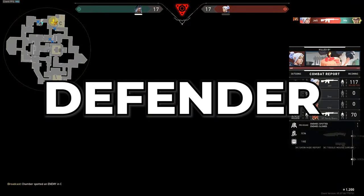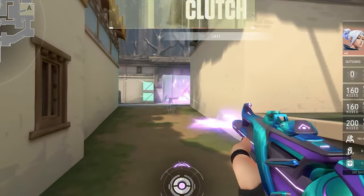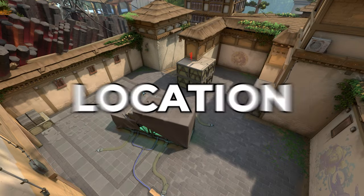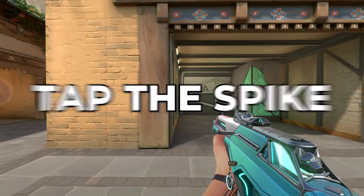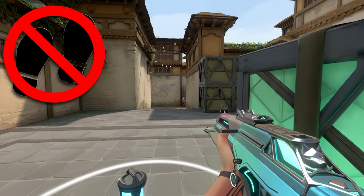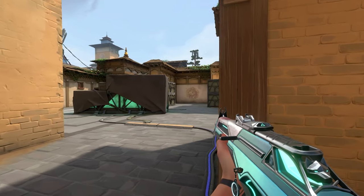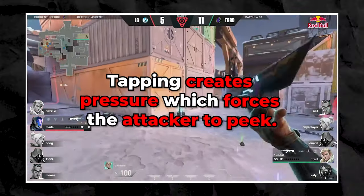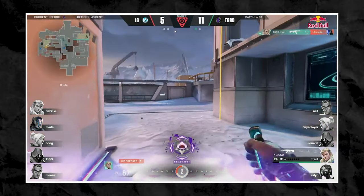Now let's talk about how a defender plays a 1v1 post-plant situation. Typically, the defender is at a disadvantage in this scenario, but that's only if the attacker plays it right, which isn't the case in many ranked games. As a defender, you first need to understand where the spike is planted. Sometimes this will give away the attacker's location. The most important thing is to tap the spike as early as possible so you can figure out the position of the attacker. After you tap the spike, do not make a footstep noise and hold your crosshair in the area you suspect the player is most likely at. Too many players in lower elo will silent walk and try to clear the whole site, which just eats into the time you have to defuse. You need to tap the bomb early so that the attacker reveals his position instead of wasting time trying to find him.